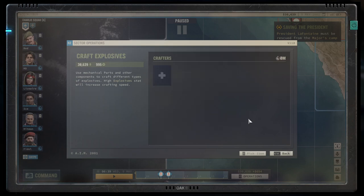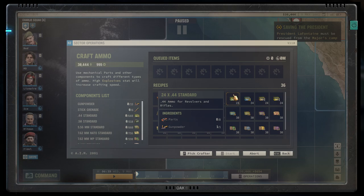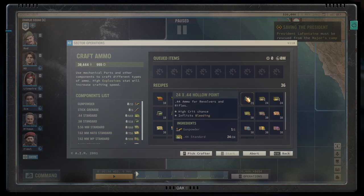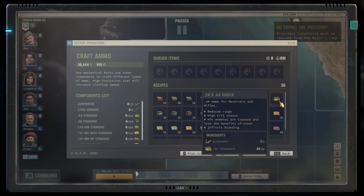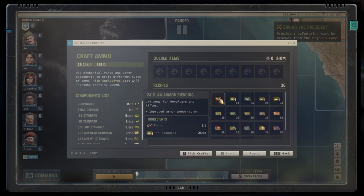When you want to craft these things, there are a couple of things to mention. Standard bullets are made out of parts and gunpowder. The modified bullets, though, behave a little bit oddly. For example, to make hollow point ammo of either type, you will require the standard bullet and add some gunpowder. This is typically the case for all of those really powerful recipes — the mighty smacking ones have this standard bullet plus gunpowder. The lower quality ammo types behave a little bit differently.